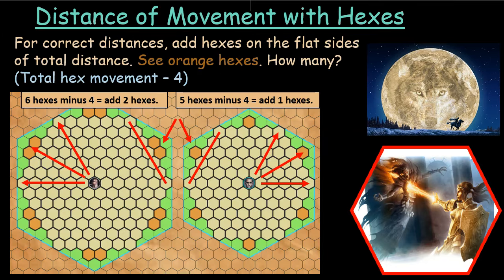The first thing I'm getting into is the distance of movement with hexes. We want to create a system that gives a really good balance of distances around the PC or around a creature that wants to move. When a PC can move a certain amount of distance on hexes, you get this hex pattern — follow my cursor here. But it leaves these flat sides kind of short, so you have to add a couple of hexes on these flat sides to make the distances work out right.